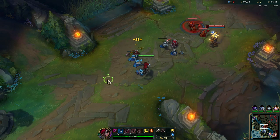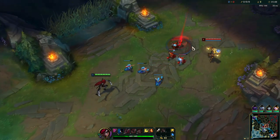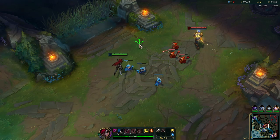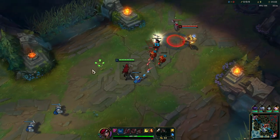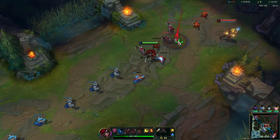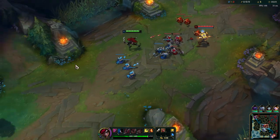Katarina is all about playing around her daggers. Basically, when you use your Q or W, a dagger will drop, and when you step on it it will deal damage in an AOE. So most of her damage is in that dagger — that's what you have to play around.